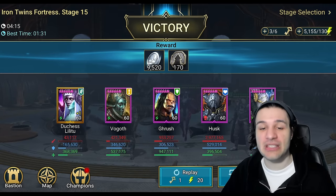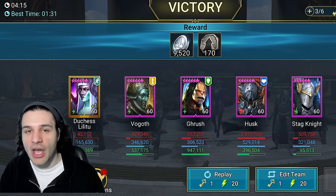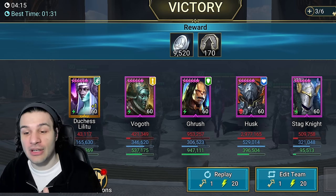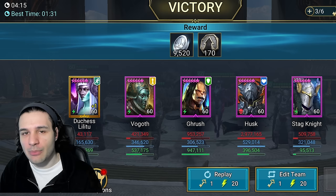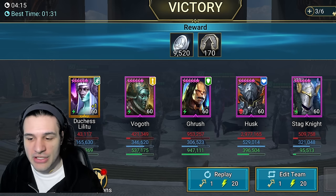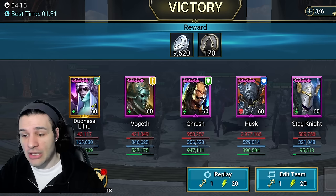My run ended at four minutes and fifteen seconds — nowhere near what Geomancer can do, but it is what it is. The final recap: 43,000 damage from Duchess, 421,000 from Vogoth simply because he has Giant Slayer, Grush the Mangler doing 953,000 — higher than Stagnite at 509,000 because he has the Toxic set, which I highly recommend for any support hybrids you're not really building damage on. Use Warmaster or Giant Slayer mastery and give them a Toxic set to make runs faster. Husk is my damage dealer — not ideal, but there are a thousand champions better than him, and I wanted to challenge myself.